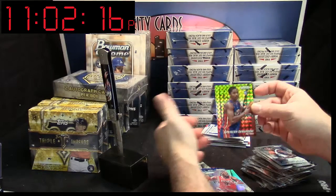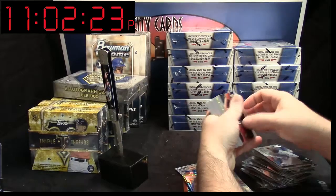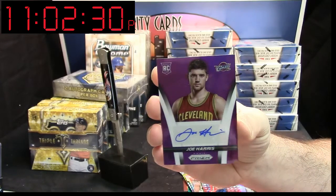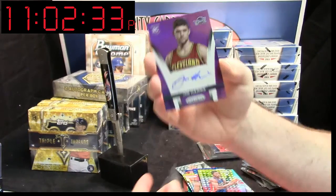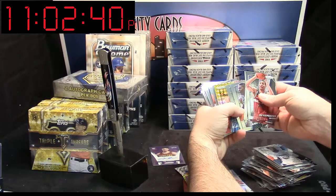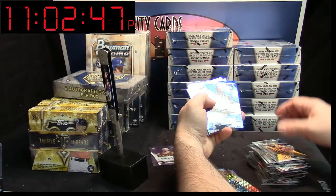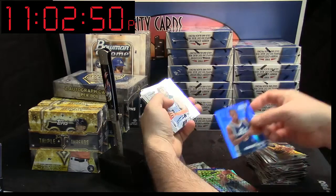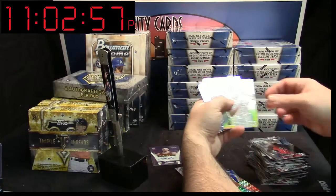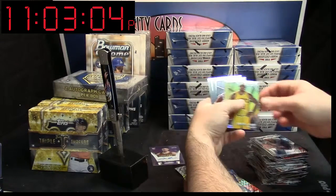Dwight Howard Prism Refractor. Den Witte Mosaic. Still waiting on our auto — here it is. It's a purple. Joe Harris, 32 out of 99. Purple Refractor Auto for Joe Harris of the Cleveland Cavaliers. All right, so there's still a chance. Prism Mosaic. Rodney Hood Blue — that is to 99. Steven Adams Prism. LeBron James Variation.